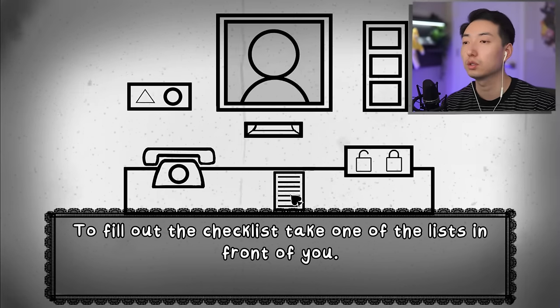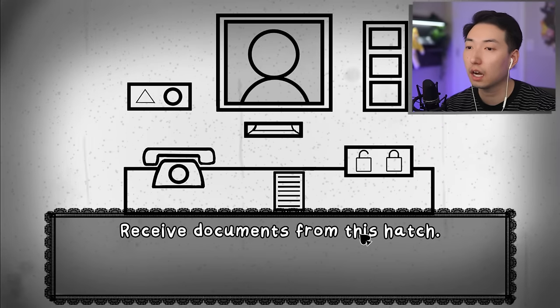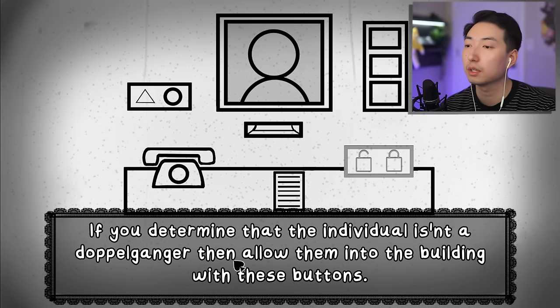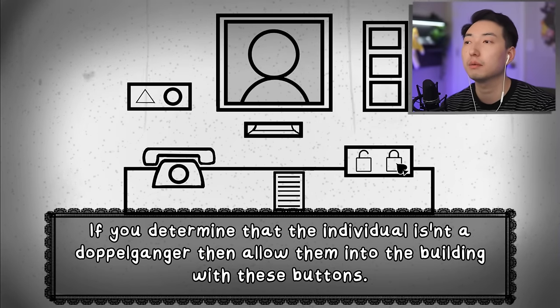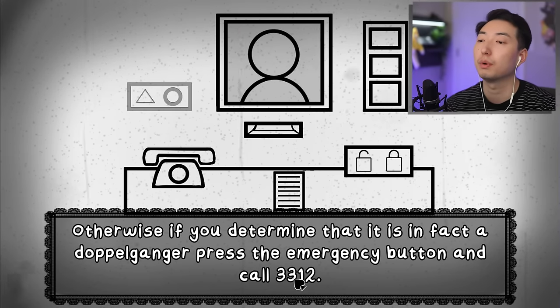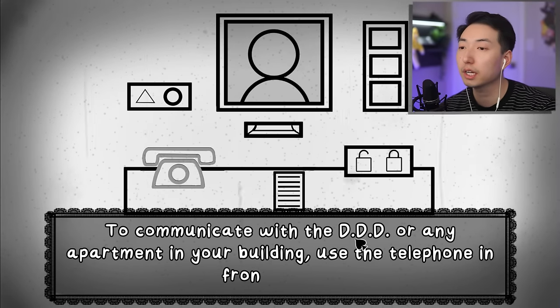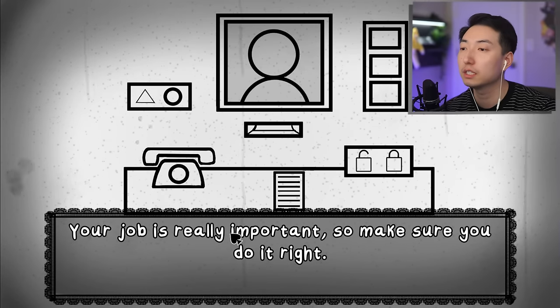To fill out the checklist, take one of the lists in front of you - so I gotta pull up the checklist and make sure everything is matching. Receive documents from this hatch. If you determine the individual isn't a doppelganger, allow them into the building with these buttons. Otherwise if it is a doppelganger, press the emergency button and call 3312. Use the telephone in front of you.